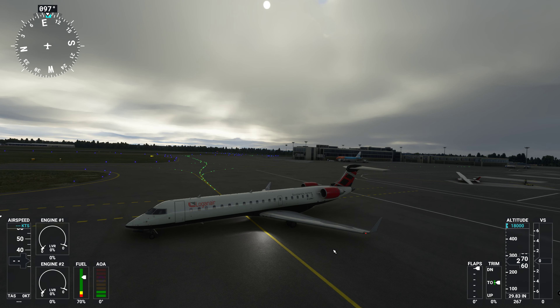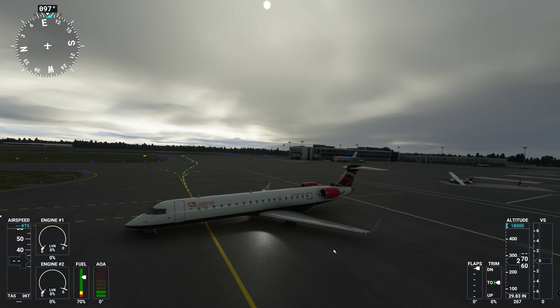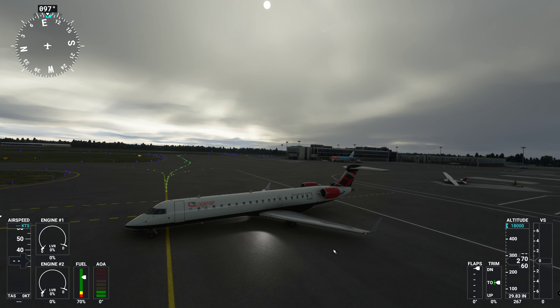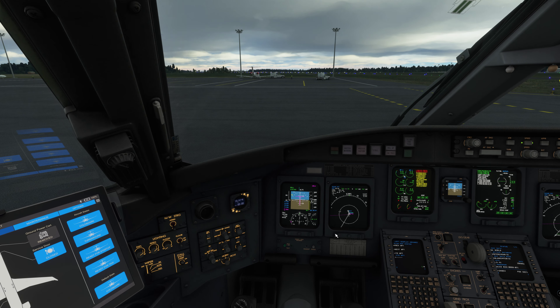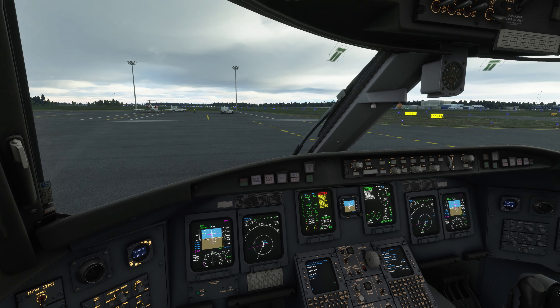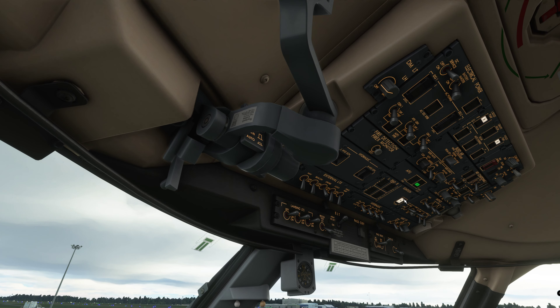Apologies if it is a little bit laggy — I am recording off the same device on a non-SSD. Shift+P to stop, handbrake on. Let's get these engines cranked over. Overhead panel — ignition on, fuel pumps on. No warning lights — same as an Airbus, no lights means the system is good. Let's go ahead and crank the engines over, press start.